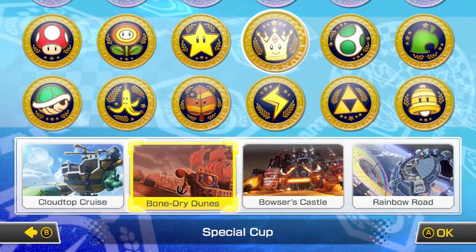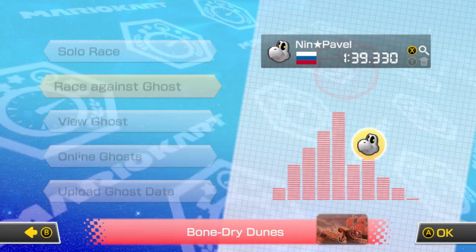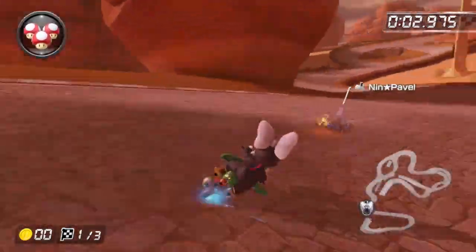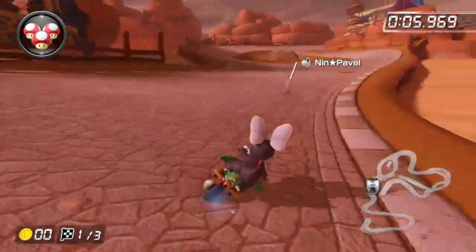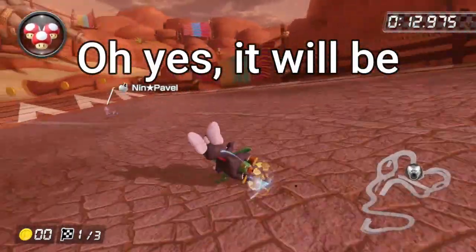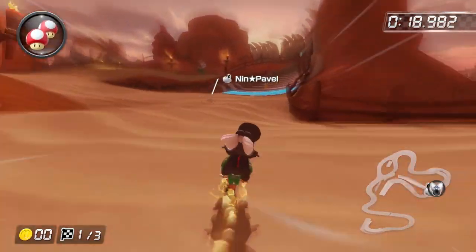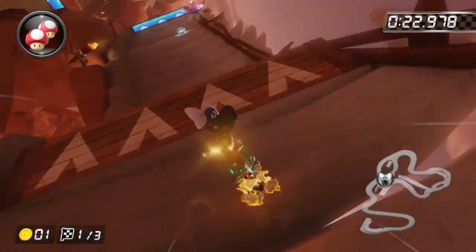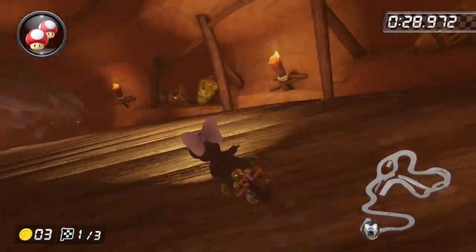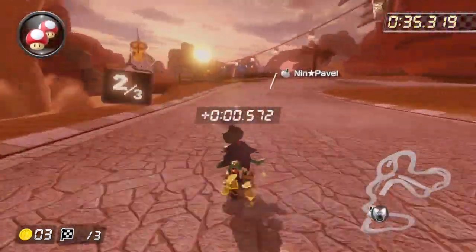Next track is Bone Dry Dunes. The time to beat is by NIN Pavel from Russia with a 1:39.330. I am terrible on this track, this is definitely one of my worst. I have zero coins and it's going about how I expected. I slowed down to collect coins, used a mushroom back there. They don't go for the shortcut, and I'm honestly kind of surprised it's this close.